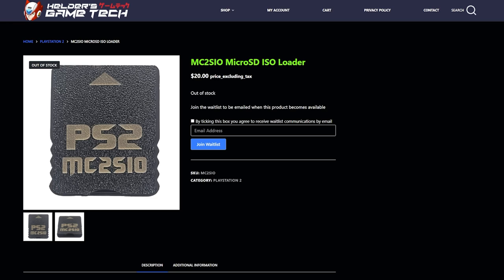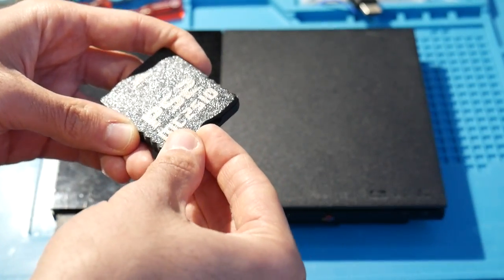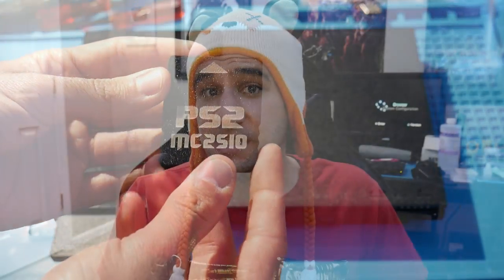In comes Helder, who came onto the scene with the MC2SIO — his own take on the MX4SIO adapter for micro SD cards — selling for 20 US dollars. Don't let the 3D-printed shell put you off; this thing is solid, literally solid, and I'm quite impressed with the build quality. I also want to thank Helder for sending over the MC2SIO for review — it was sent to the channel for free, I am not being paid for this, and any opinions I give are entirely my own.